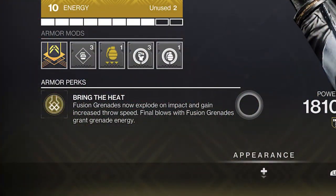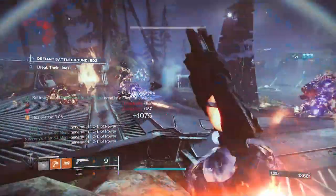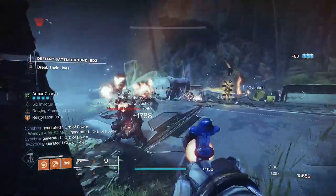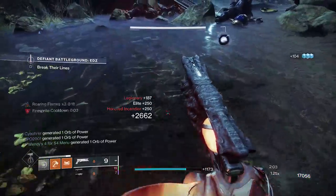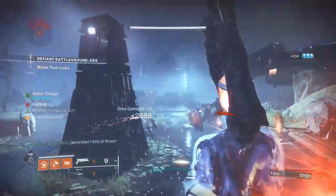These Titan exotic gauntlets do a few things. Fusion grenades now explode on contact and are thrown faster and further. Additionally, final blows with fusion grenades give grenade energy back — a lot of energy. Minors give 25%, majors give 50%, and bosses refill it fully. Through testing, this was per kill, not per grenade. So killing 3 minors gave 75% back, 2 minors gave 50% back, and so on. Very potent.